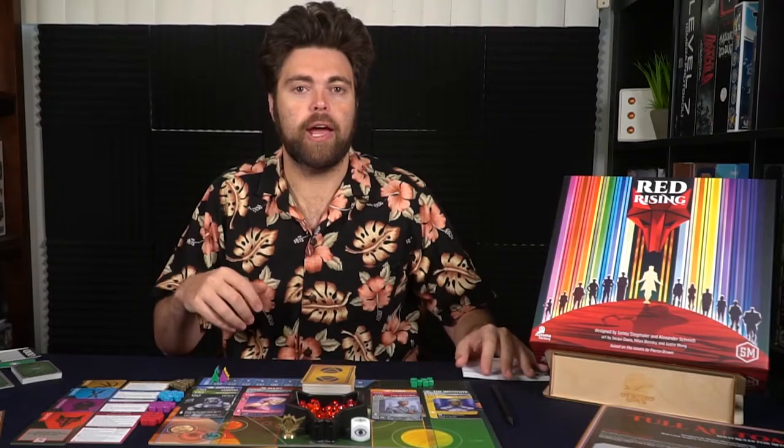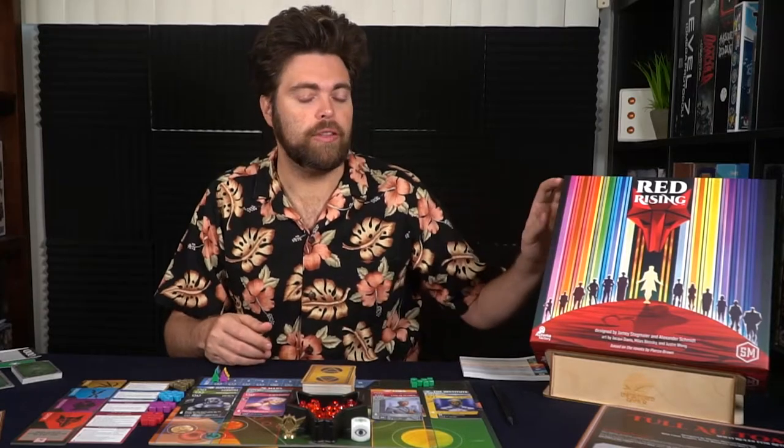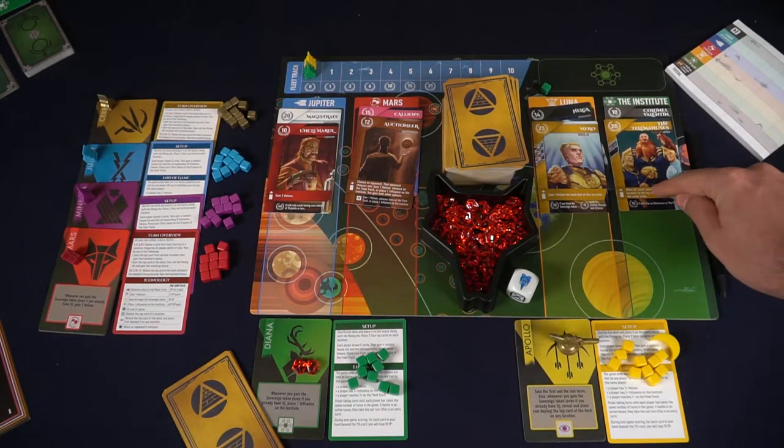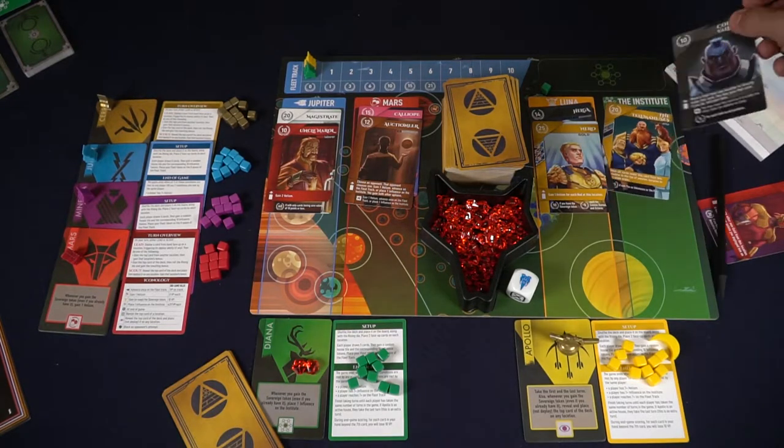You'll also score points based on the Institute, as well as minus ten points for each card you have in your hand over seven. You never want more than seven cards in your hand, but if you do, it's not necessarily a penalty either, because while you might lose ten points, that card might be worth twenty or even more. After that, you calculate your scores, and whoever has the most points wins Red Rising — a fairly simple game that involves placing a card and taking a card to create the perfect hand and trigger the victory conditions.